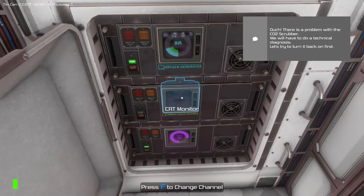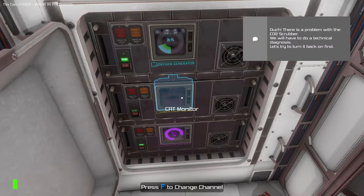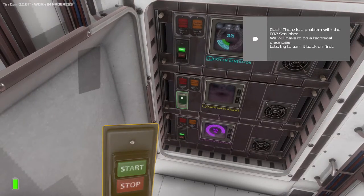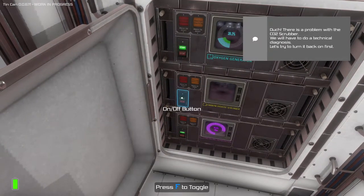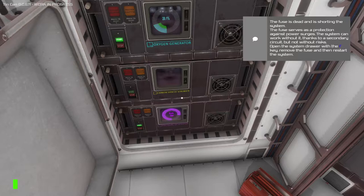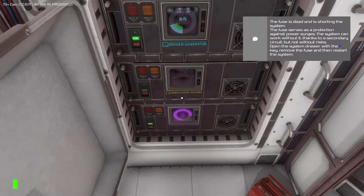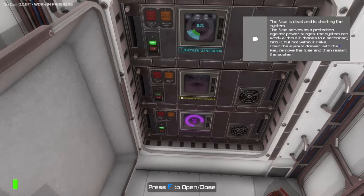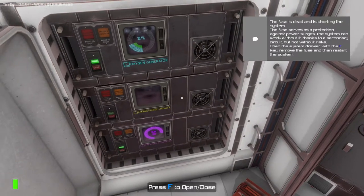Ouch. There's a problem with the CO2 scrubber. We will have to do a technical diagnosis. Let's try to turn it back on first. Oh — that took the button right off! The fuse is dead and is shorting the system. The fuse serves as protection against power surges. The system can work without it thanks to a secondary circuit, but not without risks. Open the system drawer with the F key, remove the fuse, and then restart the system.